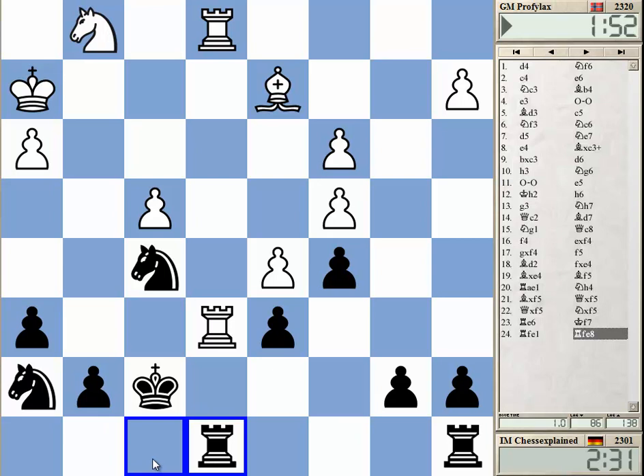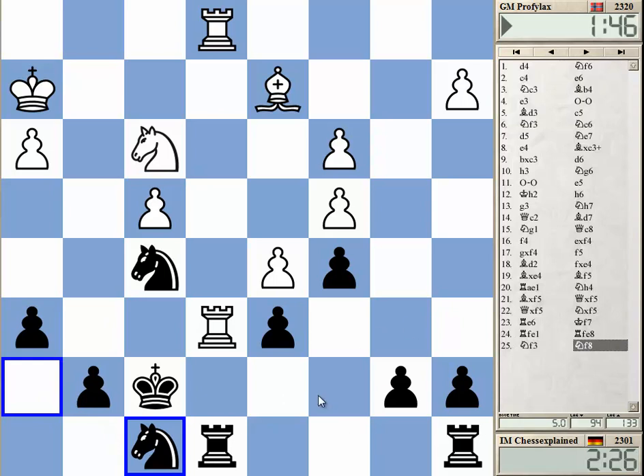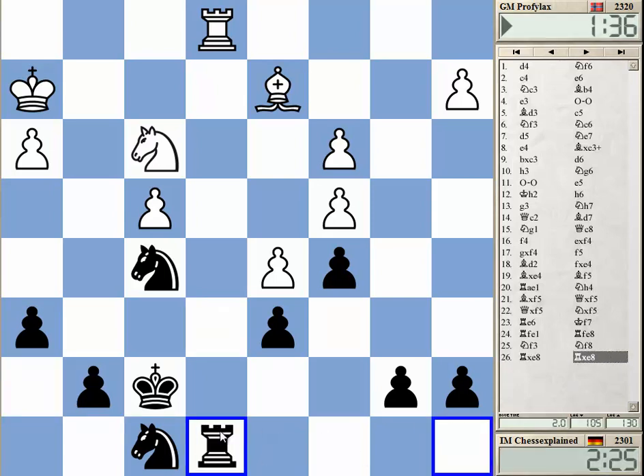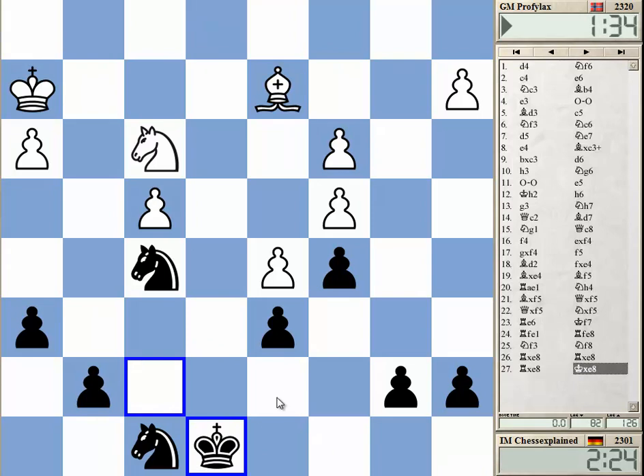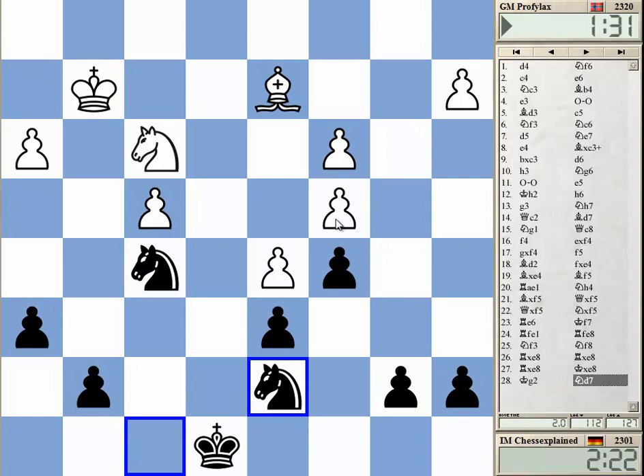Knight f8 is my next move. I want to go d7, b6 — he needs to exchange at least one rook now. The c4 pawn is the problem.